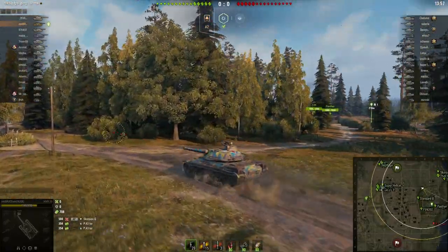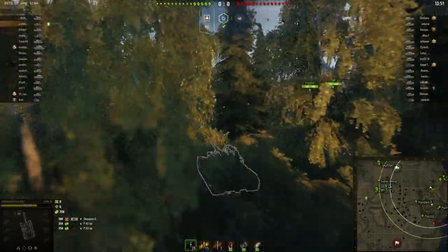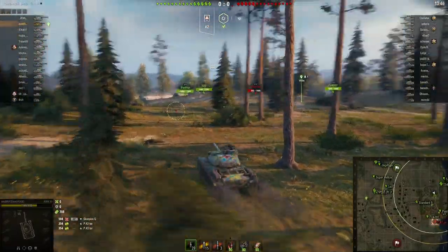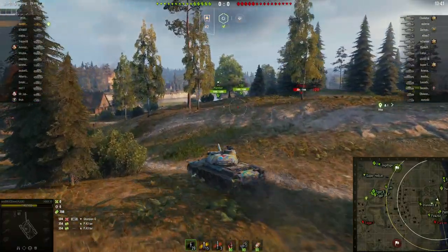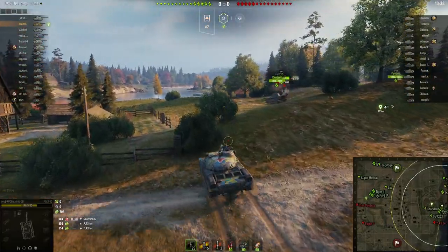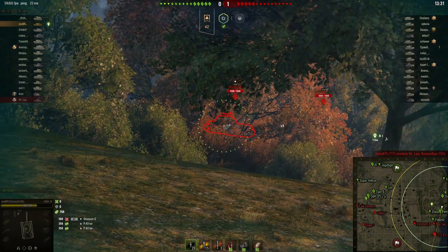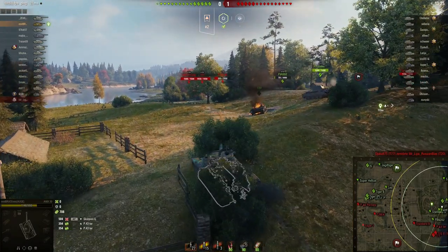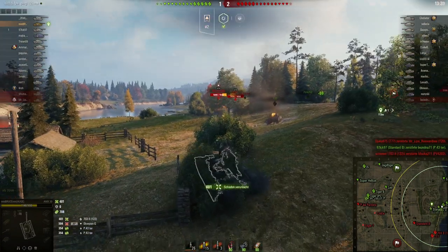We got some spotting damage — 708 — but obviously this trade is not a very good one. Let's see if we can support the left flank and push here. I'll use this push, not get spotted. The IS-7 703 is there. I took a fully aimed shot — 400 damage, nice.